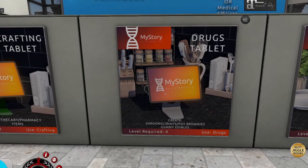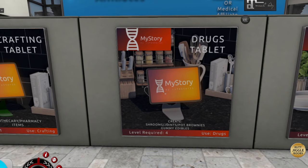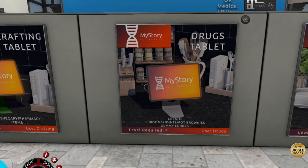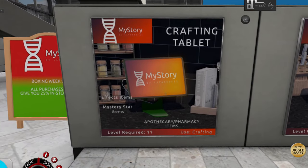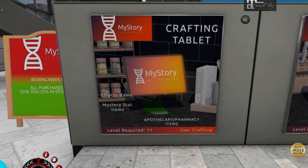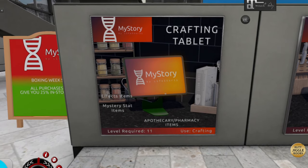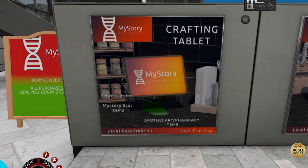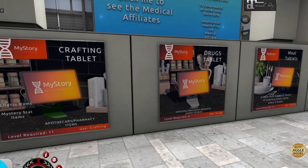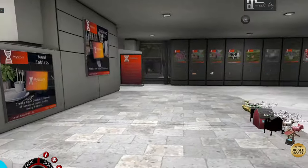This is your drugs tablet — you'll be able to make shrooms, joints, pot brownies, and gummy edibles. The drug items do give you effects — the brownies, gummies, and shrooms do. The joints give you stats for My Story as well. Then we also have a crafting table for apothecary items. This is where a lot of people have used it if they want to be a doctor, making pills. I specifically role play as a witch and I run an apothecary, mystical metaphysical shop — so I use this to make brews and stuff, then resell them in my shop. So there's a lot you can do, or if you only want the food tablet, you don't have to get any of this.